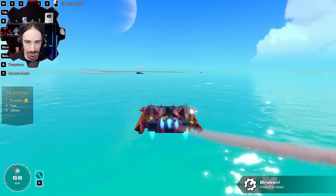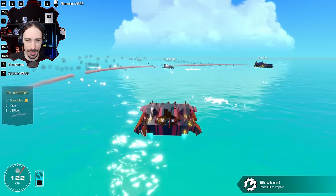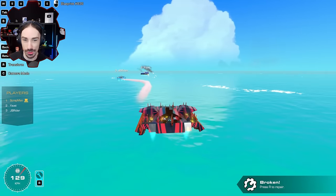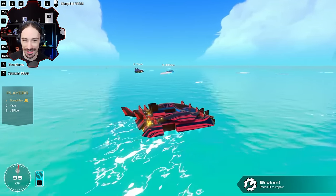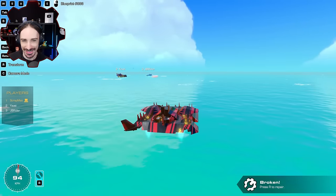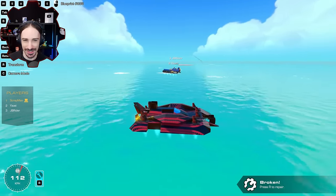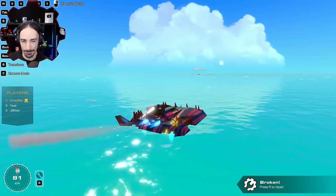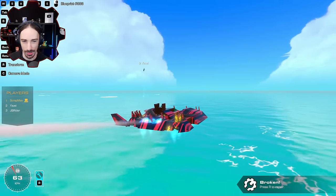Actually, JB has more points than you so he's a bigger threat to my lead. Oh yeah JB is leaning. Is he out of thrust? Did you take out his thrusters? He's slowing down — JB don't get in front of him. This is good for me. All Yuzi has to do is slow down — there he goes. Yuzi is out.